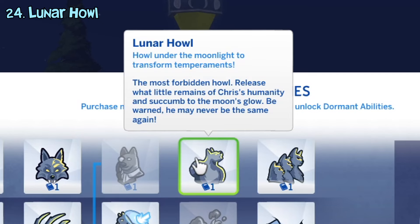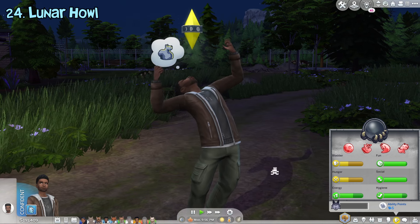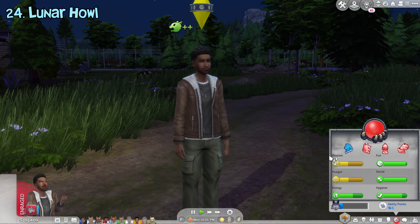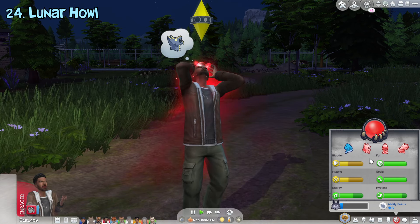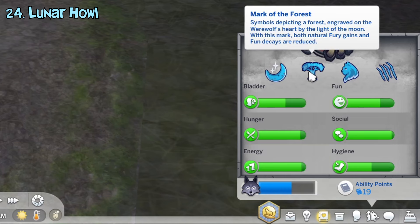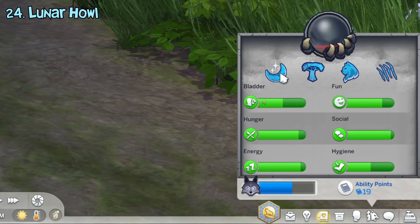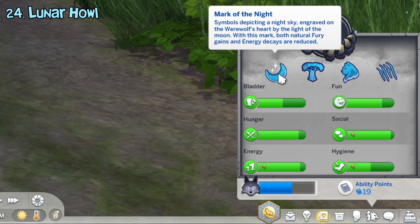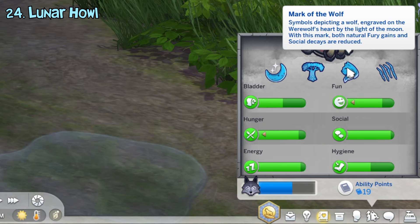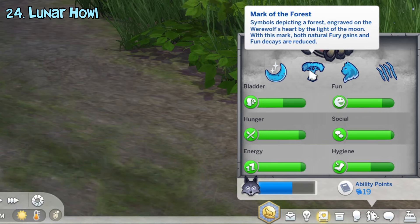The lunar howl ability unlocks the lunar howl interaction that can be done once per night. Doing this resets their current temperament, but be warned because it will immediately maximize their fury meter and trigger a rampage. Additionally, doing a lunar howl is the only way to obtain these other types of temperaments that actually benefit them. All of them reduce fury gain, but mark of the forest reduces fun need decay, mark of the night reduces energy need decay, mark of the hunt reduces hunger need decay, and mark of the wolf reduces social need decay. If you're lucky, it's possible to get all four of these at once, but it's really rare.